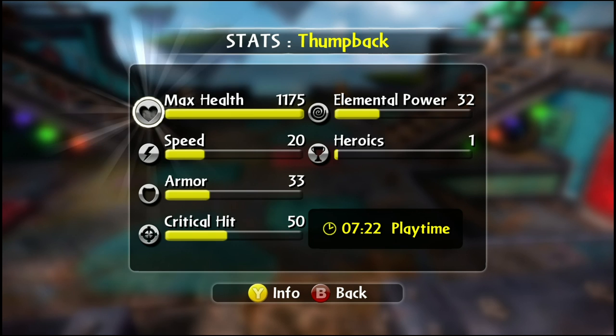His max health is at 1175, his speed at 20, armor at 33, critical hit at 50, and elemental power at 32.